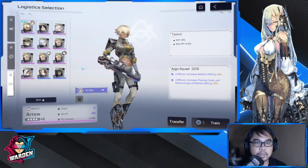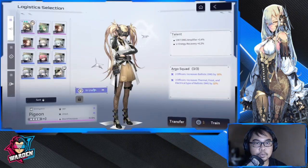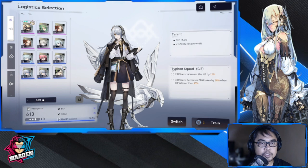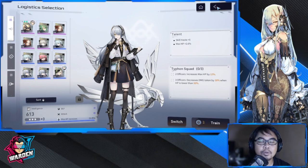If you don't have Argo Squad, Blacksmith Squad is also a solid option — it increases attack and active skill damage by 16%, and 32% for the same thermal, frost, and electric type damage, which works well with Kaguya's frost element. Additionally, if you only have blue-rarity logistics because purple pieces are scarce, Ulster Squad is easy to obtain and increases attack by 12% and ballistic damage by 18%, making it a good gun-focused alternative.